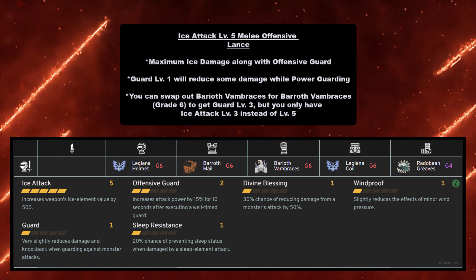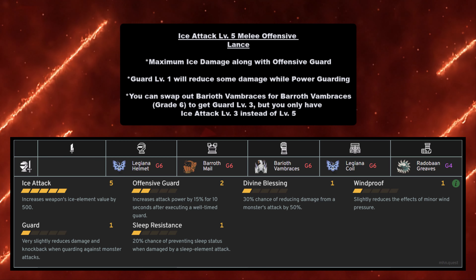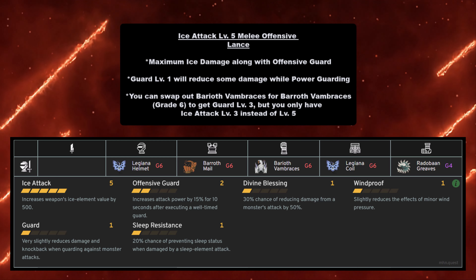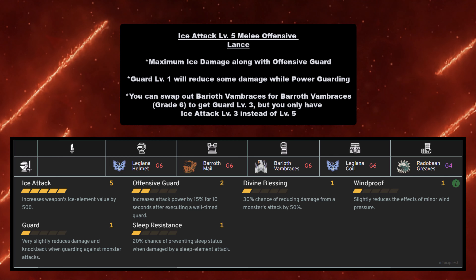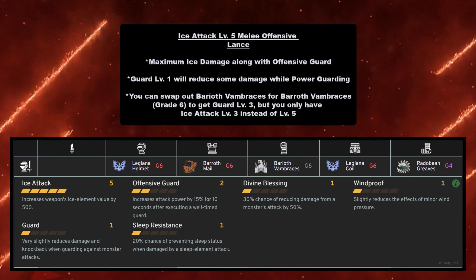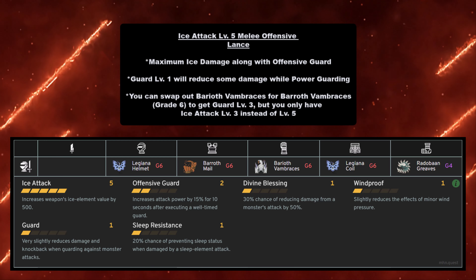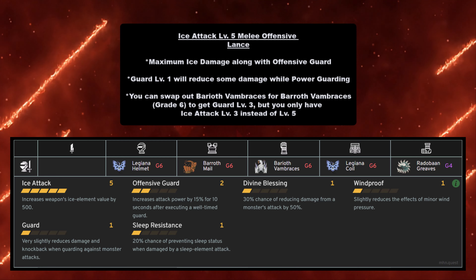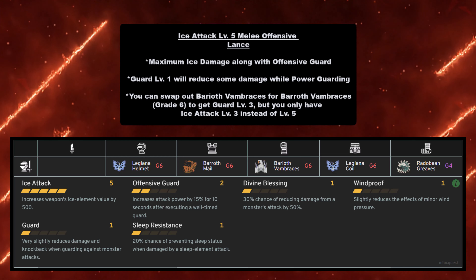For Lance, the Ice Attack Level 5 melee offensive build gives maximum ice damage along with Offensive Guard and Guard Level 1 to reduce damage while power guarding. You can also swap Barioth Vambraces for Barroth Vambraces grade 6 to get Guard Level 3 but only Ice Attack Level 3. For the pure melee damage build you need Legiana Helmet level 6, Barroth Mail grade 6, Barioth Vambraces at grade 6, Legiana Coil at grade 6, and Radobaan Greaves at grade 4.